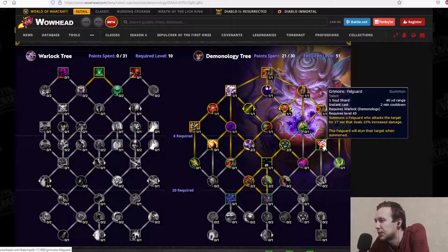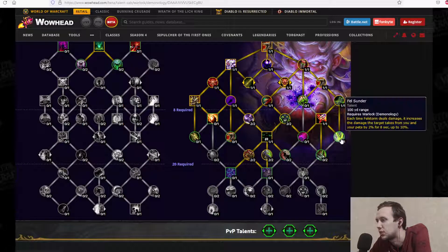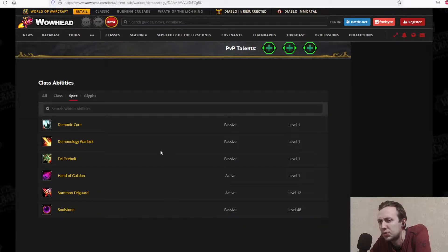Grimoire Fell Guard: summons a Fell Guard to attack for 6 to 17 seconds dealing 25% increased damage, with a stun on summon — 1 soul shard, instant cast, 2-minute cooldown. Definitely great for big DPS windows and PvP burst. Fell Thunder: each time Fellstorm deals damage, it increases the damage the target takes from you and your pets by 2% for 8 seconds, stacking up to 10%.